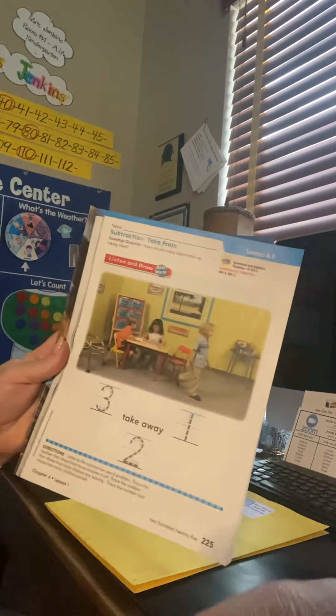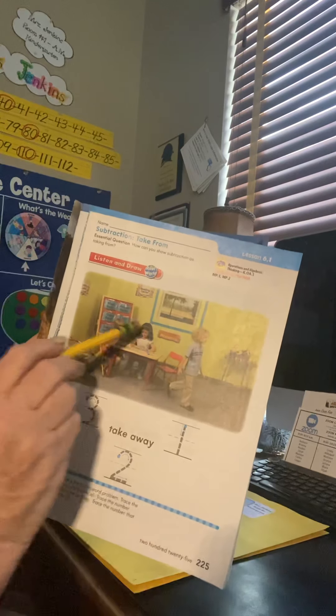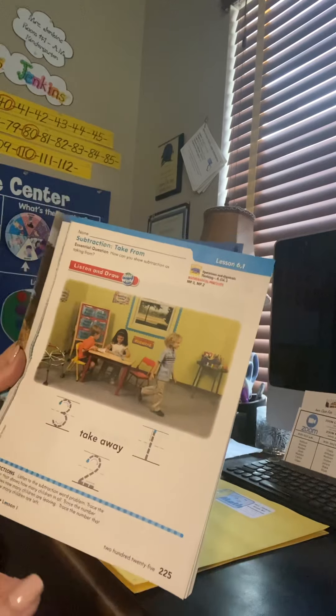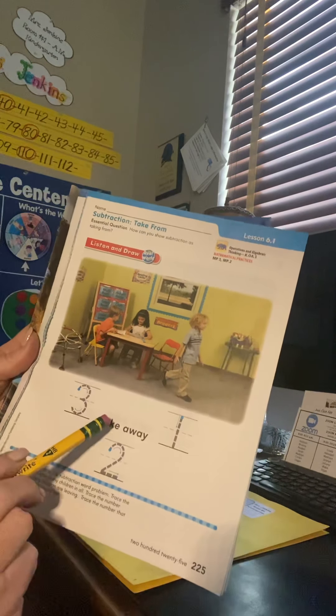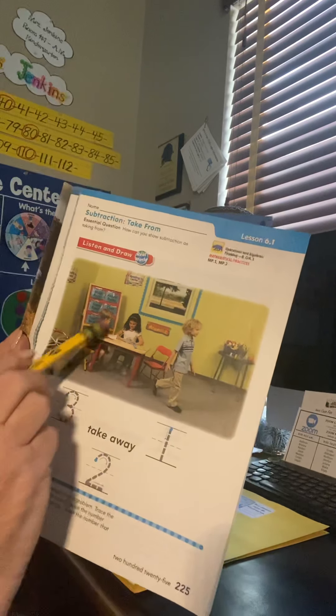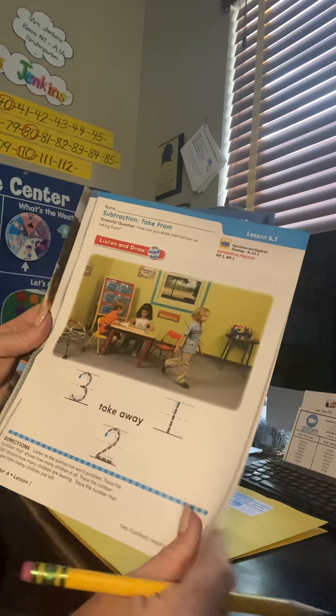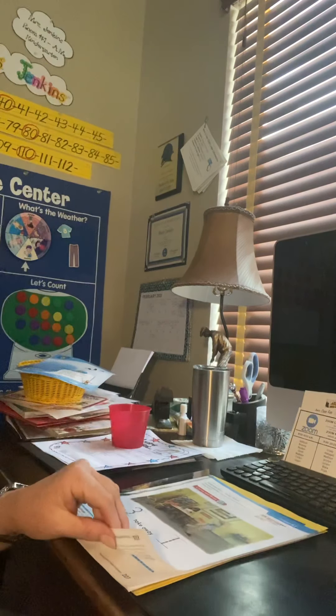We're going to start just like we did with addition — they give us pictures to tell a little story. In this picture I've got one, two, three kids all together in a classroom. It looks like all three were working at a table, but this little boy is walking away — maybe to use the restroom or get a drink. It says: there were three children, we take one away, and then we have two left. You can trace over those numbers: three take away one equals two. You could even X him out because he is going away.